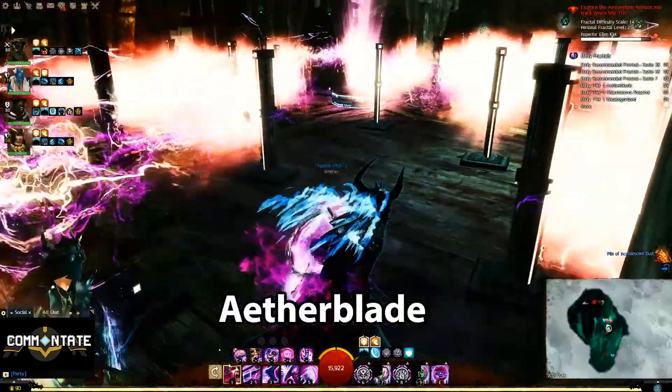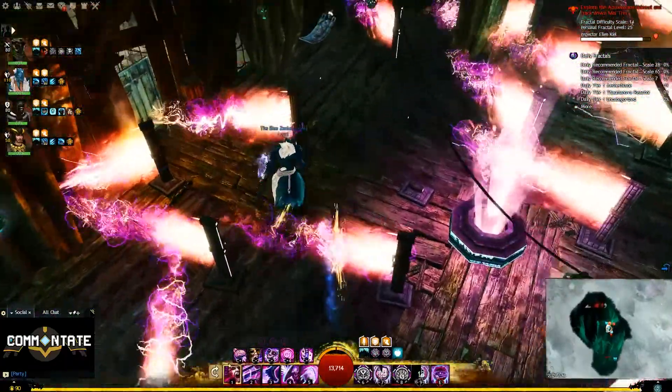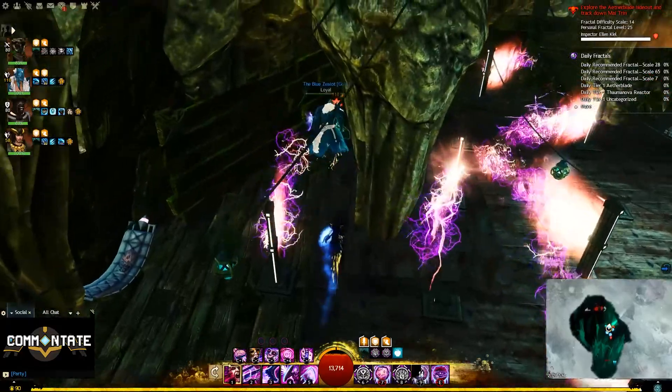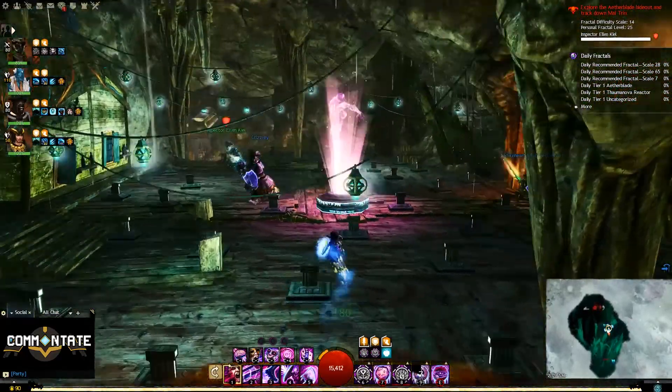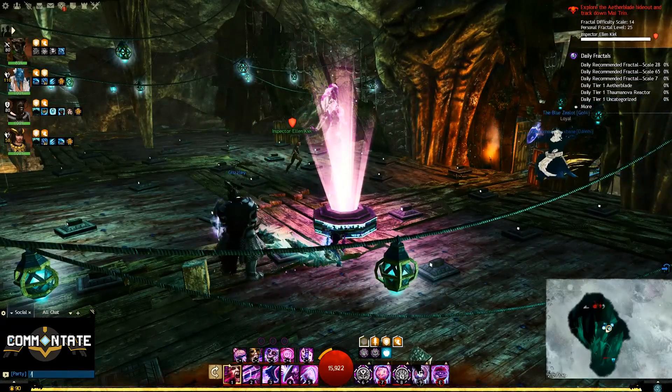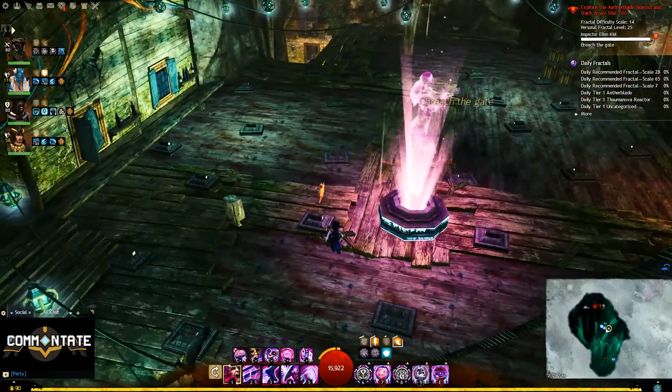After that, Hollow Hornpipe at the Aetherblade Fractal. About halfway through, you'll be in a room with rotating electric currents. After the trap is deactivated, you'll notice a statue in the center of the room dancing. To get this mastery, backslash dance with the hologram.